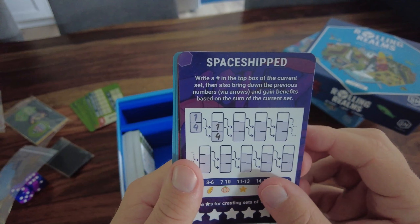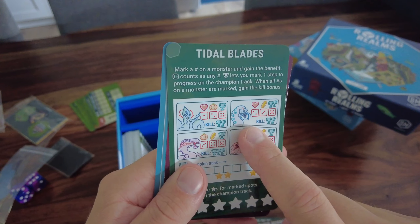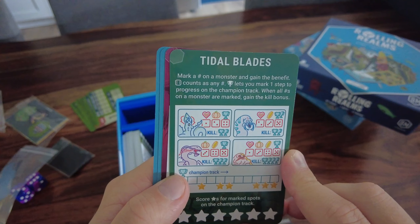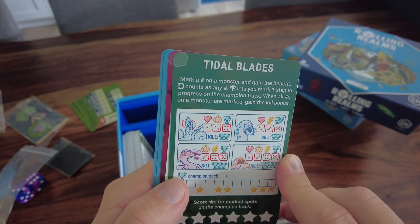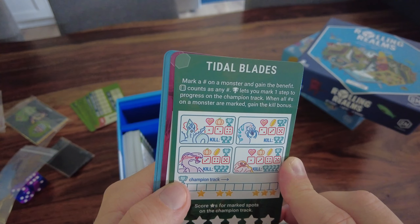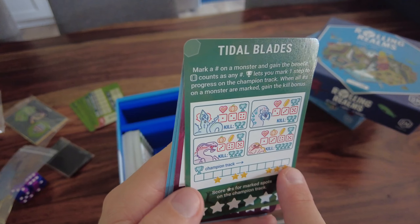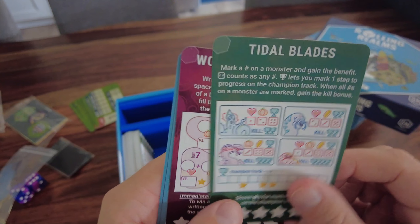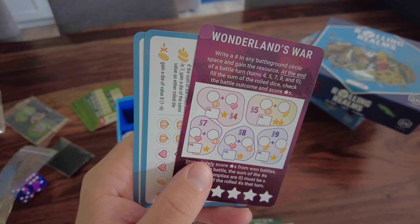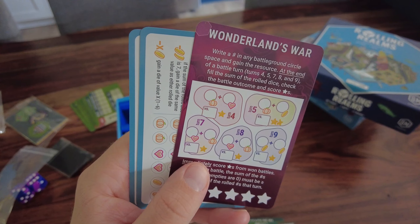Tidal Blades - I love the art on this card. Mark a number on the monster and gain the benefit; six counts as any number. Trophies let you mark one step of progress on the champions track. When all numbers on the monster are marked you gain the kill bonus - two trophies - and as you earn more trophies you can potentially earn more stars. Wonderland's War: write a number in any battleground circle space and gain the resources. At the end of the battle turn, four through nine fill the sum of the rolled dice and check the battle score.